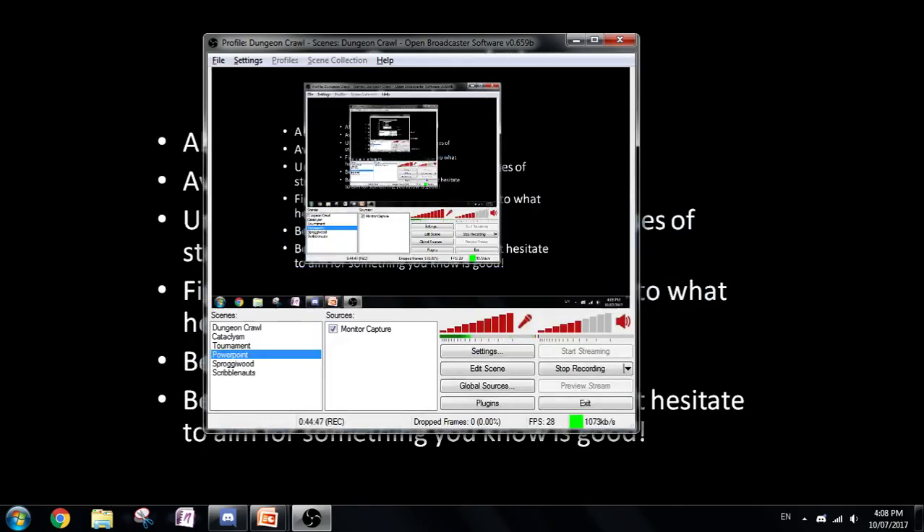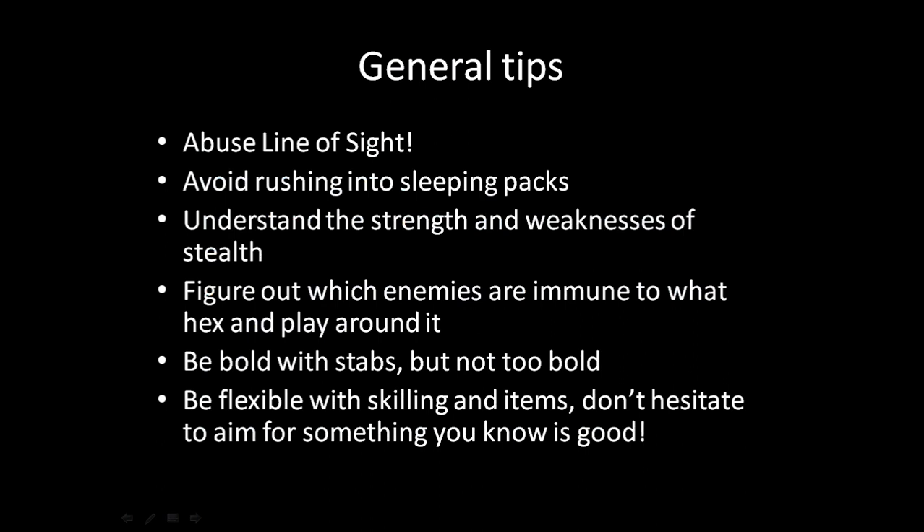For the last few minutes, here are some general tips. You should also be watching the Spriggan Enchanter or Vampire Enchanter videos. Abuse your line of sight — make sure you're turning around corners. Enemies won't be able to see you, they'll lose interest. Line of sight is really effective for Stabbers and in general. You want to be closing your line of sight and fighting enemies one at a time. Also, avoid rushing into sleeping packs unless you have some kind of AoE or backup plan.